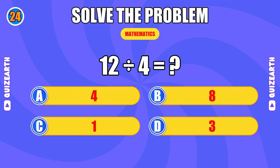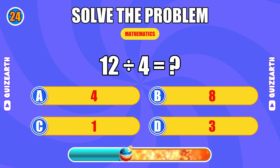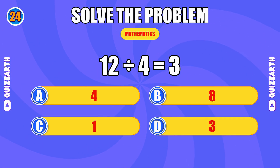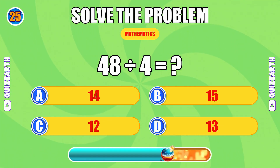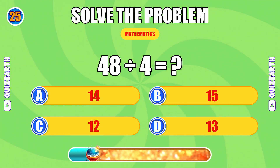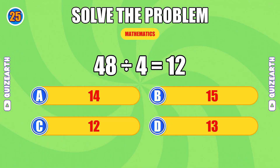What do you get when you divide 12 by 4? The answer is 3. What is 48 divided by 4? Incredible pace, the answer is 12.